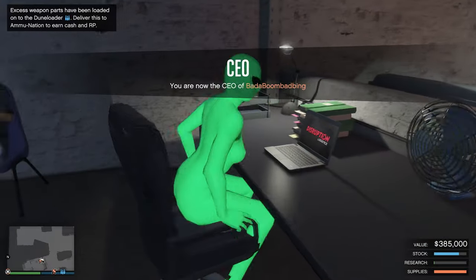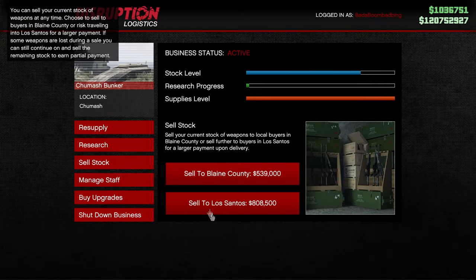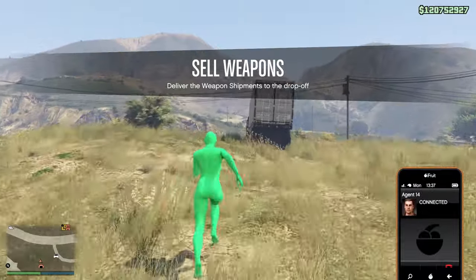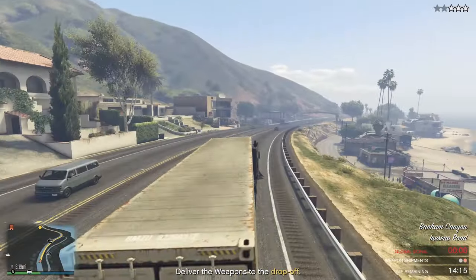After making myself a million dollars plus from the Cayo Perico raids, I headed over to my bunker and had well over $800,000 in stock in Los Santos. The mission I wanted was the one with the two trucks. I'm about to show you something that's going to be a little sad — don't ever do what I'm about to show you.